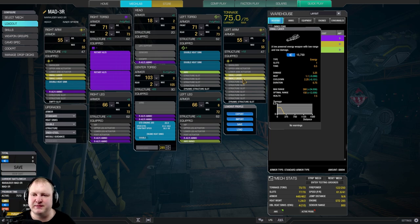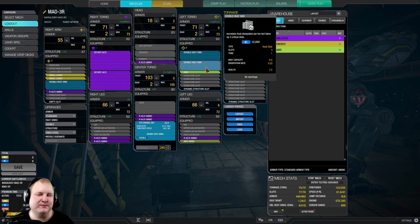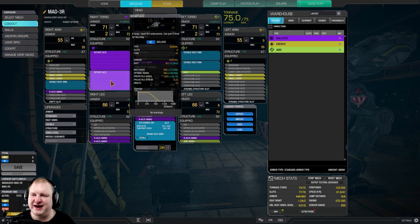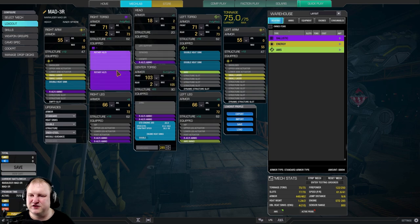It's a nice pinpoint close-range weapon. We do have AMS in here and AMS ammo in the leg to provide some help for our teammates, a little bit of team support. Then the rest is double heatsinks and of course our main weapon system which is the double rotary AC5. Double RAC5s do a little bit more damage than triple RAC2s but they're also hotter and they have a little bit less range. RAC5s are a little bit special but you should go ahead and try using them because they're also a nice weapon system if used correctly.